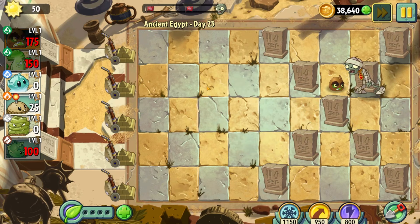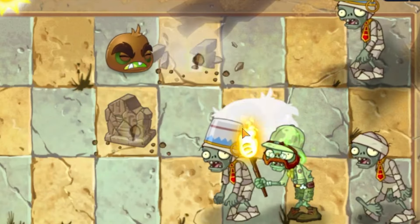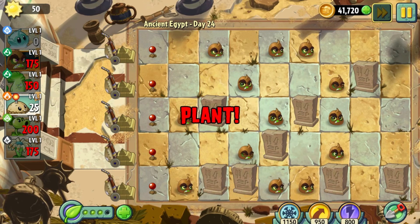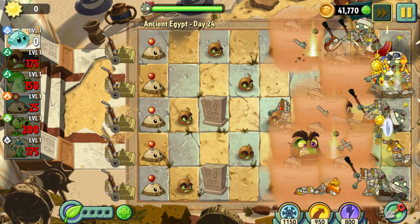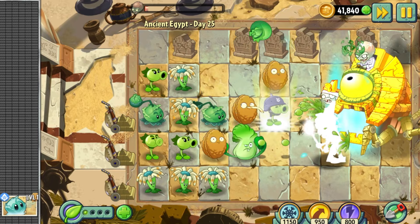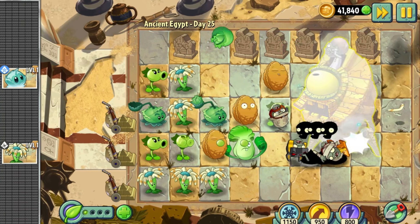Day 23 brings back the Gargantuar zombie, which we haven't seen since Day 5. While I am perfectly capable of dealing with literally every other zombie in this level, I had to use a lawnmower to deal with the Gargantuar. Surely this won't become a problem later on. Day 24 is another Last Stand level, and while we have a much uglier setup than last time, it went down the exact same way. Finally, Day 25 is a conveyor belt level against Dr. Zomboss. While the game does give you Bunk Choy, you don't get nearly enough to beat Zomboss with it, so I end up defeating Zomboss the normal way. And with that, we're done with Ancient Egypt.